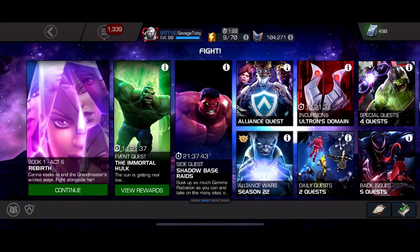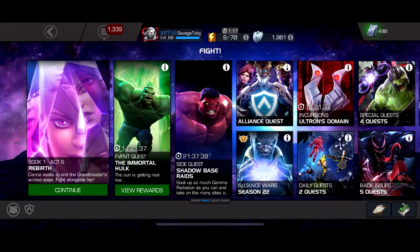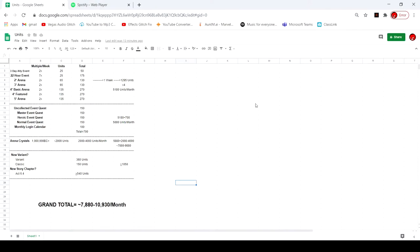With all this calculated, let's go over to a Google Sheets summary. From everything combined, if you do everything, you're going to be in around 7,500 on the low end to about 11,000 units per month, based on your luck and how much arena you do. Without the variable new content factor, it's normally going to be around 7,800 to 10,000 units per month.